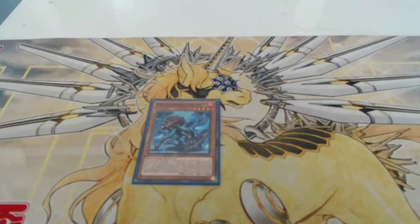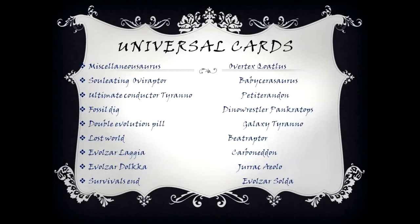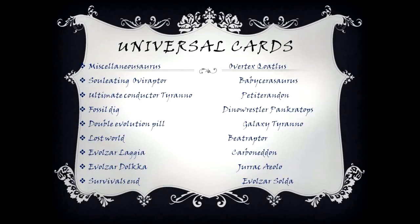Miscellaneousaurus in action: during either player's main phase, you can send this card from your hand to the graveyard — during this main phase, dinosaur type monsters you control are unaffected by your opponent's activated effects. You can banish any number of dinosaur type monsters from your graveyard including this card to special summon one dinosaur type monster from your deck with a level equal to the total number of monsters banished, but destroy it during the end phase. You can only use this effect of Miscellaneousaurus once per turn.